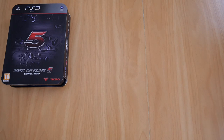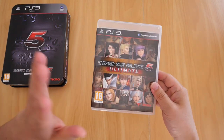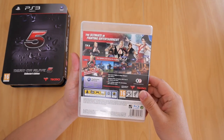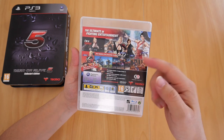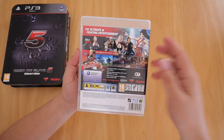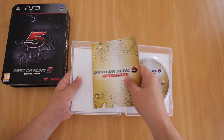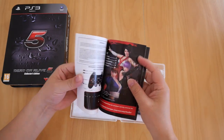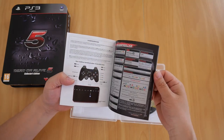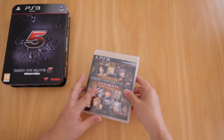Next up in the DOA 5 family is Dead or Alive 5 Ultimate. This version introduced several new game modes and new characters. You've got new fighters: Leah, Rachel, Ein, Momiji, and Jackie. And you've got Kiara, Sarah, and Pai from Virtua Fighter. There's the Blu-ray disc, and there's the booklet — fairly standard, similar to the first one: getting started, main menu, and all that. And that's DOA 5 Ultimate.